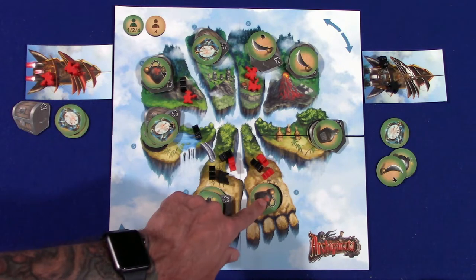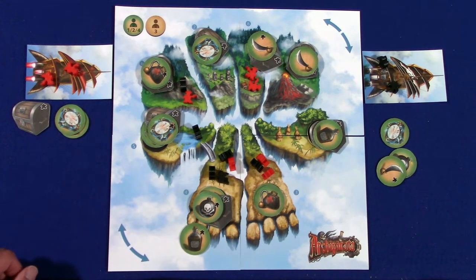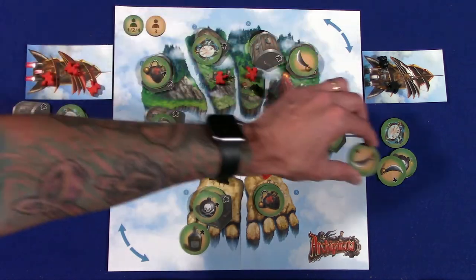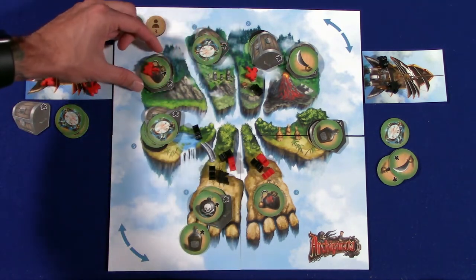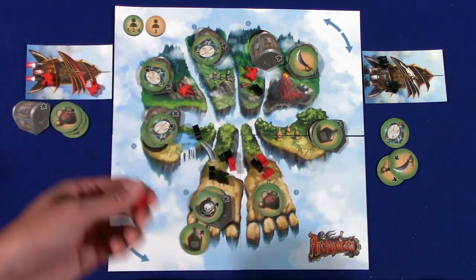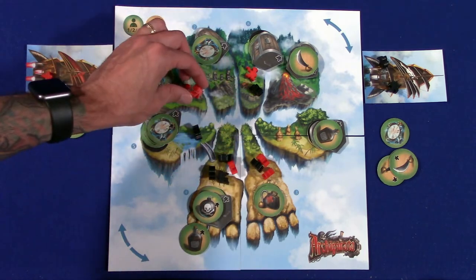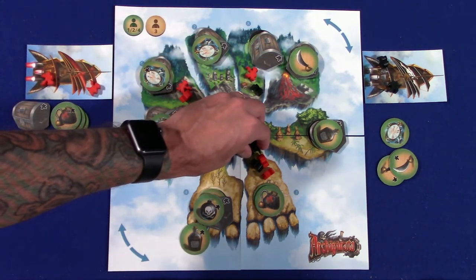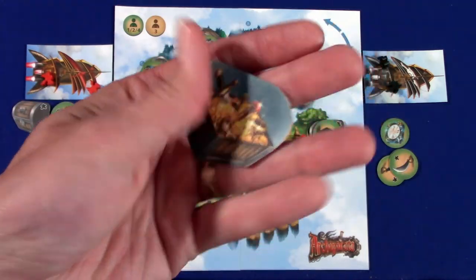Now there's another token we didn't touch on — this is the care kit. If you were to land on that, let me see if I can get somebody to land on one. Let's take the black player's turn — we'll go here and here, which would allow us to injure a red token and go there. That goes into the black pirate's cache there. Now we'll have the red player. We'll take this guy, land here, and we have the care kit. What this lets us do is we can immediately put it in our stash. You take one of your pirates that's on your airship — injured — and you can put them anywhere on the board. In this case, I'm going to put them here so this guy's not outnumbered any longer.